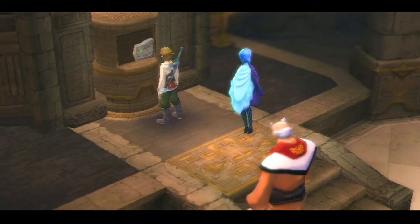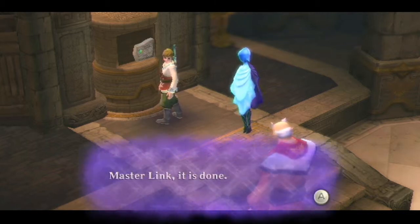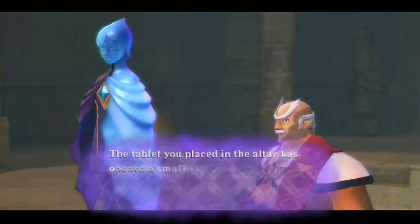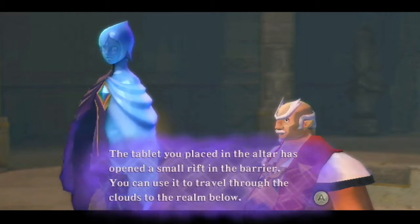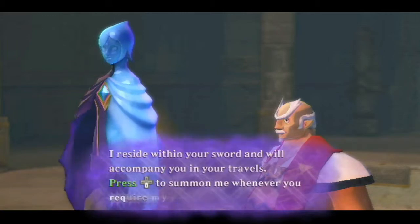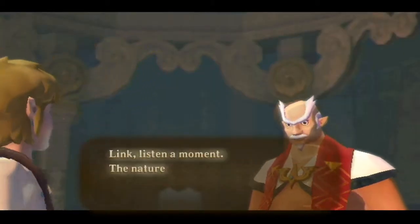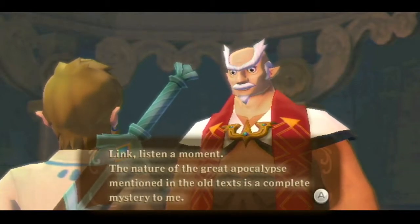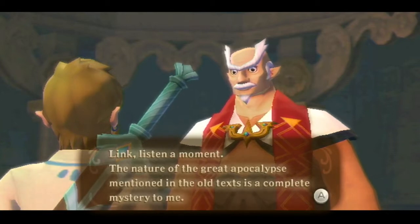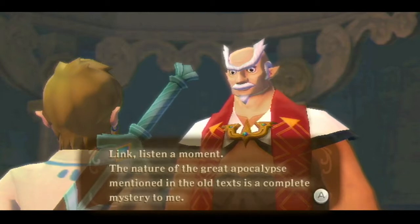The light hitting the clouds made a weird sound as it went through. Fi says: 'Master Link, it is done. The tablet you placed in the altar has opened a small rift in the barrier. You can use it to travel through the clouds to the realm below. I reside within your sword and will accompany you in your travels.' Though Fi acts like she's choosing to follow along, she'd kind of have to go with me either way since the furthest she was able to travel from the sword was Link's bedroom in the academy.